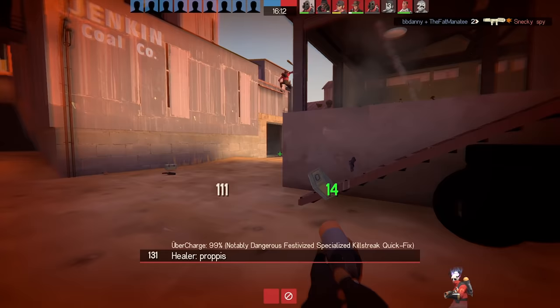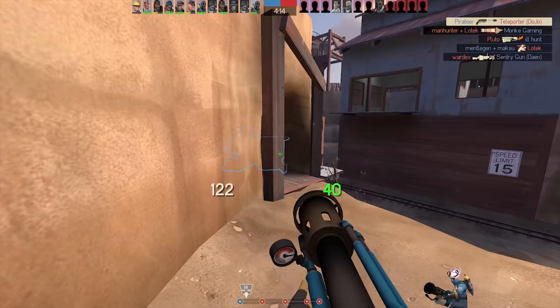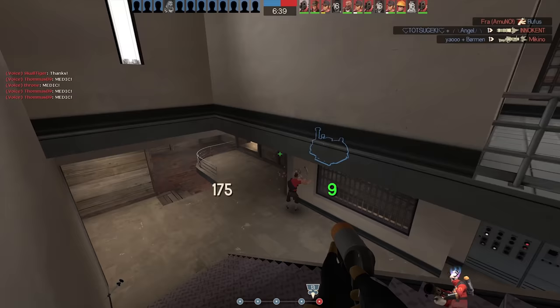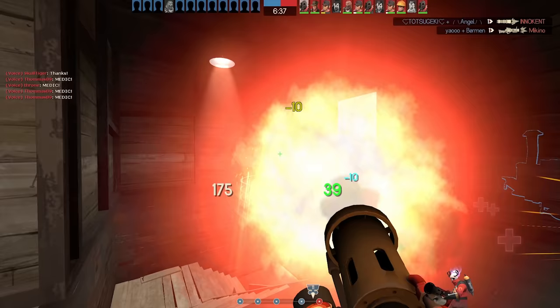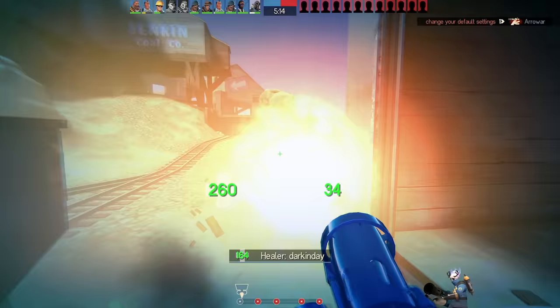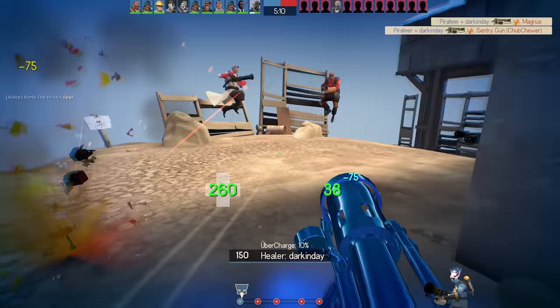You can obliterate heavies with just a few fireball shots, and it definitely takes the matchup from painful to winnable. If you can surprise the enemy heavy and land your fireballs, you should be able to take them down. Heavies are very slow, so landing fireballs on them shouldn't be that hard — you just need to take into account the knockback caused by that fireball explosion. The Dragon's Fury is an amazing weapon against heavies because you can burst them down quickly before they can react or finish you off with their deadly minigun at close range.